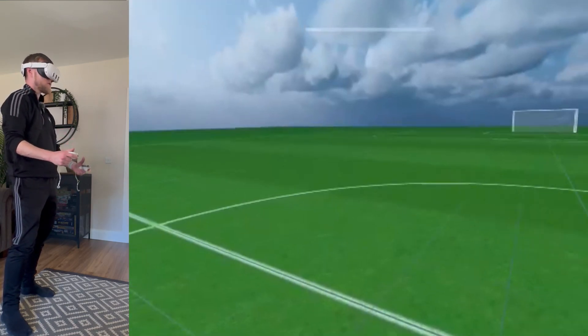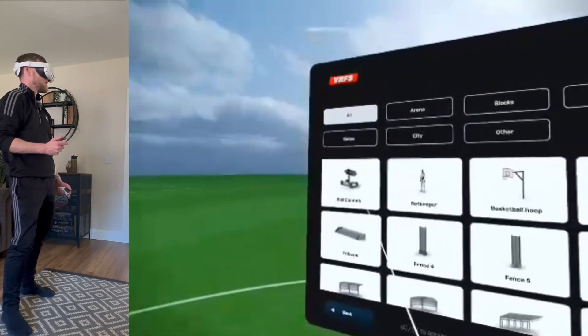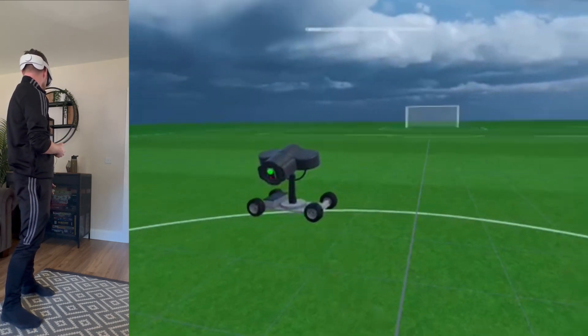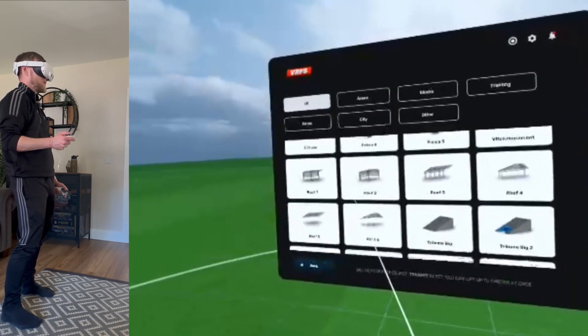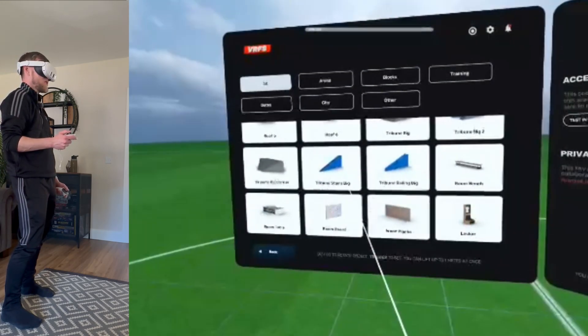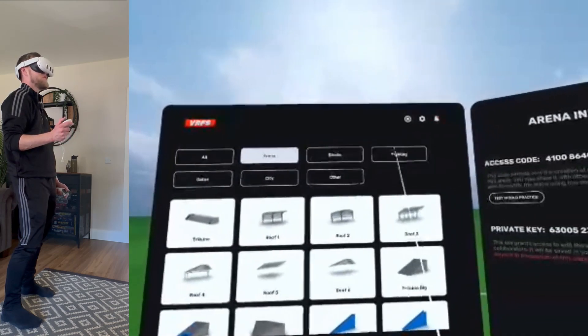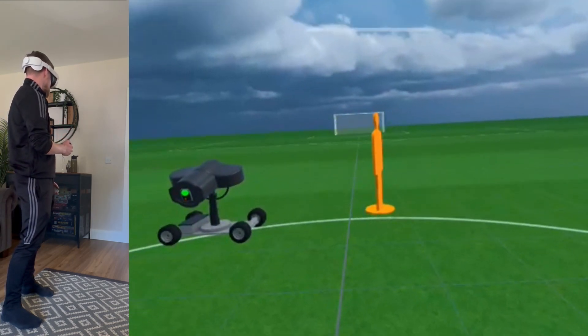I've got some goalie gloves on. So let's stick a wee ball cannon out there. I think you can actually build your own drills here. I don't want stairs, tables and stuff — there we go. We can stick roofs and everything, train in there. That's what we want — a bit of training stuff.